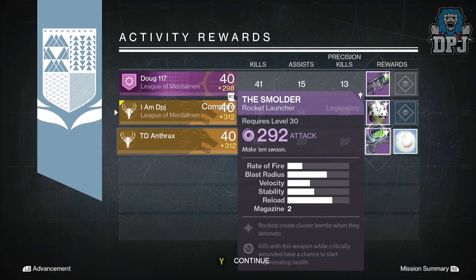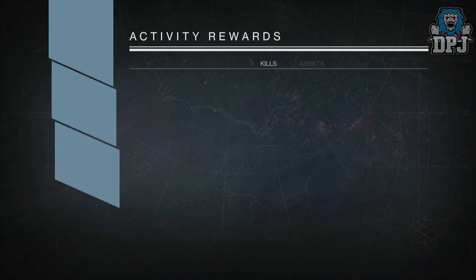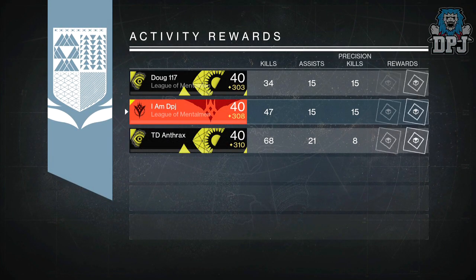Mods on this rocket launcher: rockets create cluster bombs when they detonate, and kills with this weapon while critically wounded have a chance to start regenerating health. Moving onto my Titan, and I got the Calipolis Plate, which is a New Monarchy chest armor — one I hadn't long picked up to be honest.